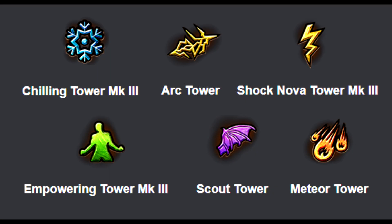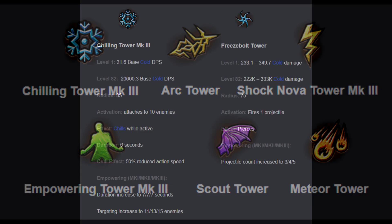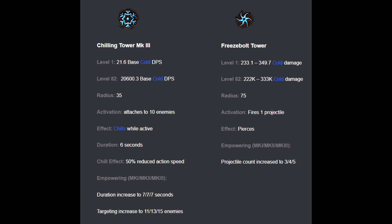Generally, which towers are best? If you ask 10 blight runners, they'll probably give 10 different answers, so this part is my opinion based on my experience. Cold towers are one of the best because they give chill, especially if you aren't a cold build to begin with.